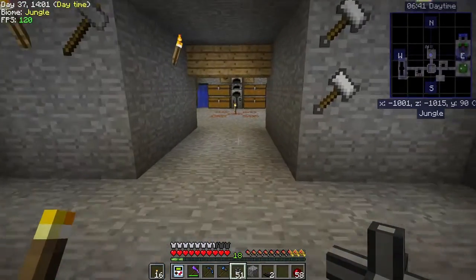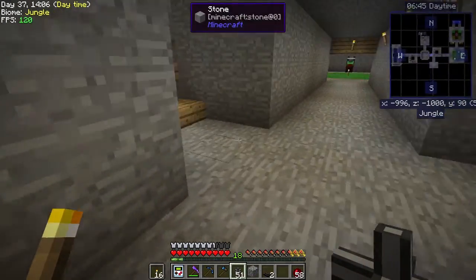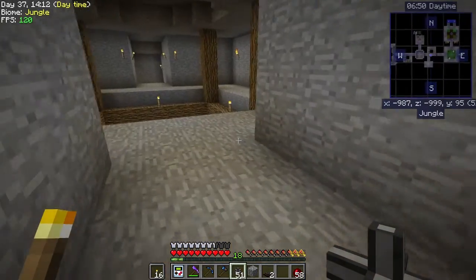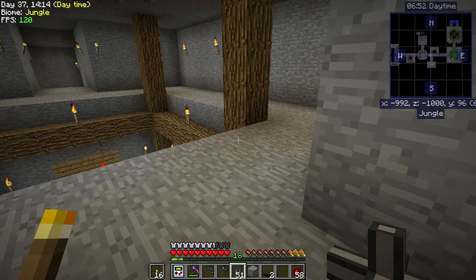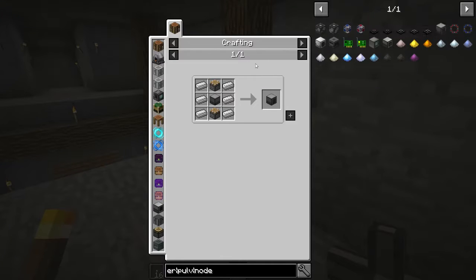I took a couple of stacks of iron that were ready to be smelted and pulled them out because we needed some iron for the crusher itself. It was mostly iron — six irons, two pistons, and a machine casing or machine block from Extra Utilities, which took four iron, four redstone, and something else.